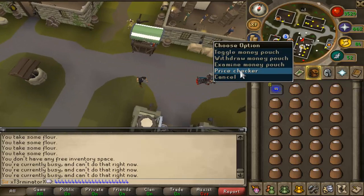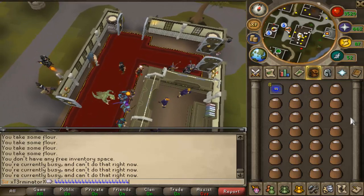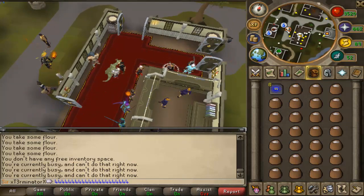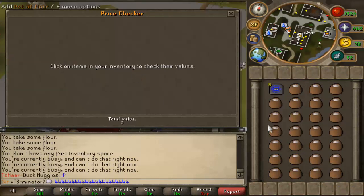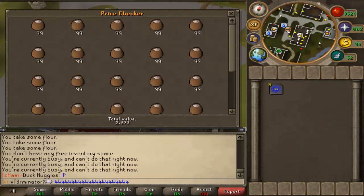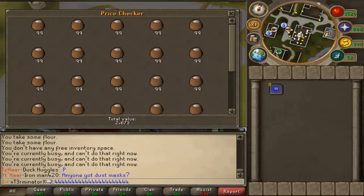I timed it and it takes about a minute. If you're going slower you could probably do this in maybe 50 seconds. A full inventory is 2,673 GP. So if you can do this in a minute, with 60 minutes in an hour, that means per hour you can make roughly 160K. But if you do it really fast you'll probably be able to make upwards of 200K per hour.